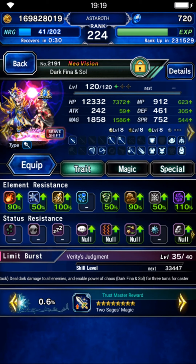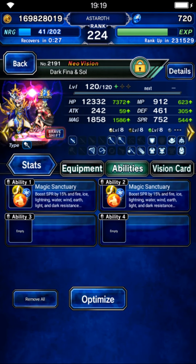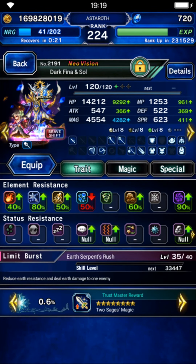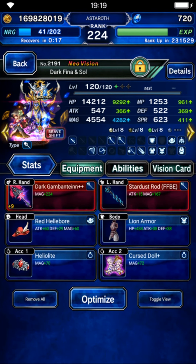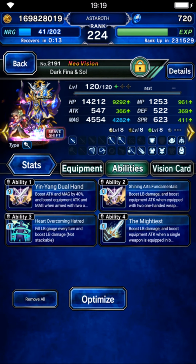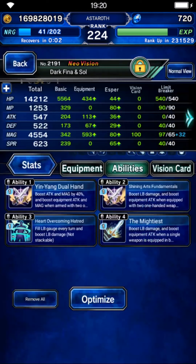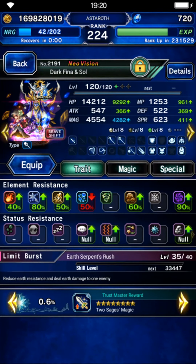Soul and Dark Fina will get the best gear because they are the key units. Their normal form only needs elemental resistance. On their brave form you don't need any elemental resistance — they need limit burst damage, demon killer, and damage. With this build they have 300% demon killer and limit burst damage. They also do direct element damage because the boss is also weak to earth.